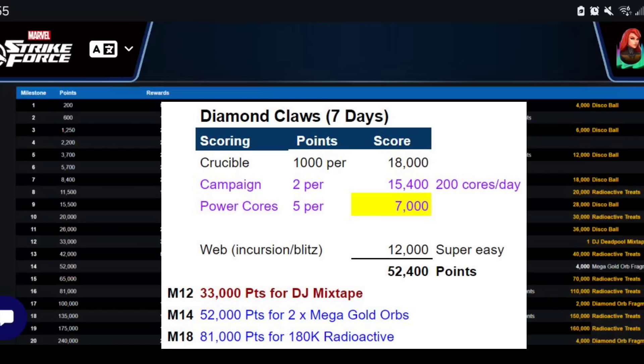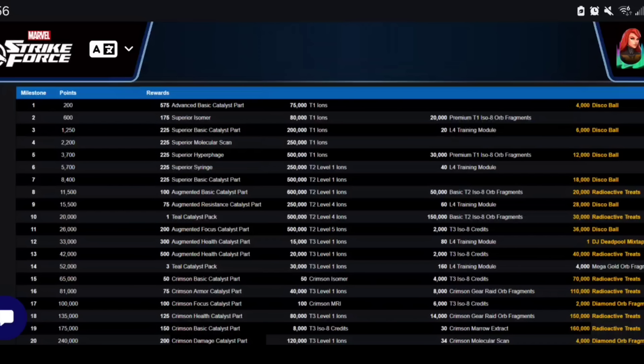I think I can actually hit that completely free-to-play. I'm going for Gore's unlock and adding him to my arena team — that's my game plan. I also have campaign energy saved up and have been talking about that on the channel since last week, so hopefully you've been following along and saving power cores too. Overall, this is a super easy event that gives us mega gold orbs, radioactive treats, T3 purple ions, and further preparation for Dark Dimension 8. Thanks as always — let me know in the comments below and I'll catch you guys in the next one.